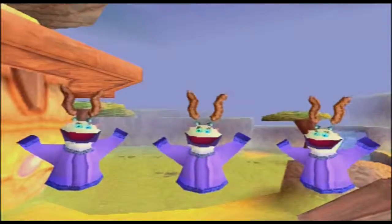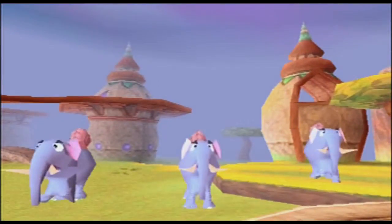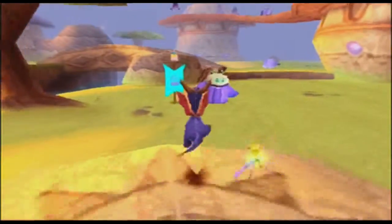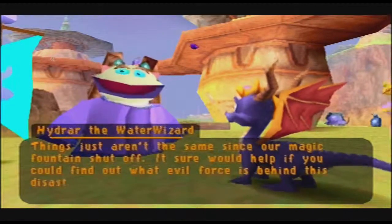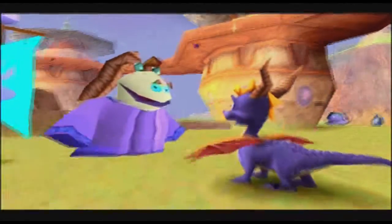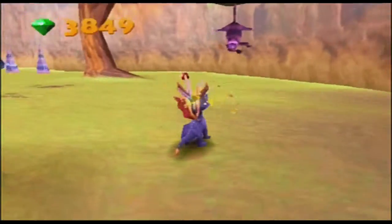Oh, so we've got a fountain here and some — rabbit ears? No wait, I think that's hair. We've got some snails with tusks. And then they have interesting voices — oh, they're also elephants. And they're stampeding! That one kind of ran through the fountain. What's up, Pigtail Braids guy? Hydrar the Water Wizard! It sure would help if you could find out what evil force is behind this disaster. Evil force, huh? Did you pay the bill? So apparently the magic fountain is what powers these guys' magic, and since that mysteriously went off in the opening cutscene, now shit's going all weird — and I guess that means snails are turning into elephants.